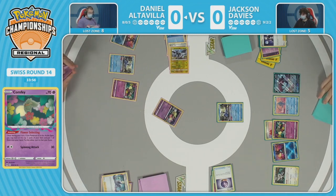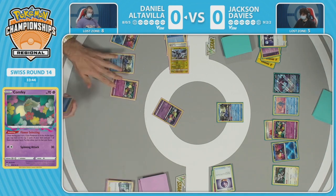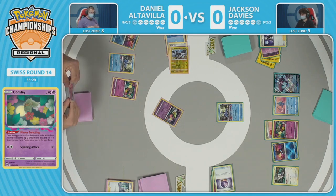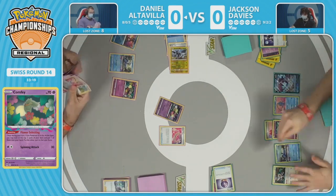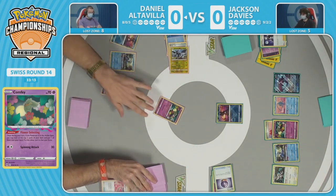That Zekrom going to the lost zone is a good play in specific matchups like Lugia, but not really applicable here. Fortunately there's an easy decision — just taking stock of all resources. In these Lost Box mirrors there's no hand disruption; the players just flower select and Colress and fill up on a buffet of cards. Daniel is looking at the Escape Rope because it gives Jackson the option to switch — he decides to promote the Radiant Greninja.